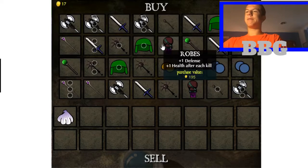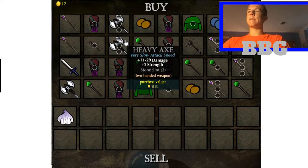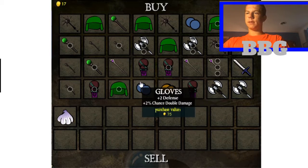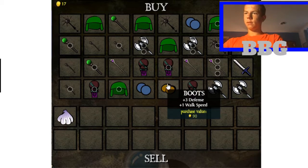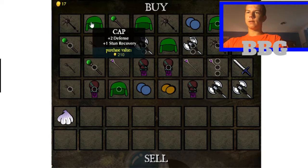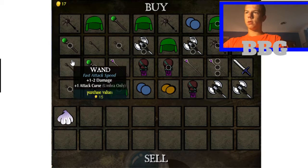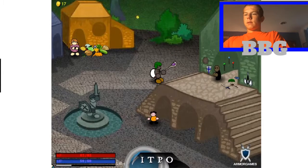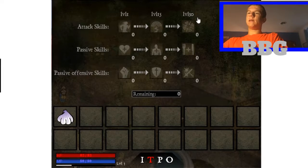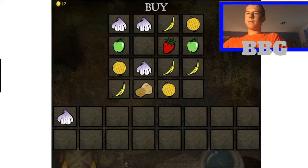I'm going to sell something. I have 17 gold — I can't really buy anything. It changes every time you click, so if you click out and click back in it changes. We already have boots. I don't think we can really buy anything useful. We can use mana — when you level up you don't need to buy anything, we're good.